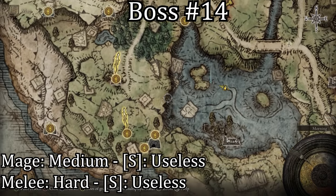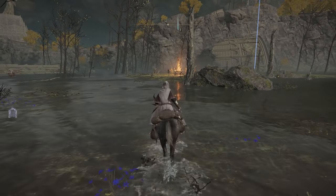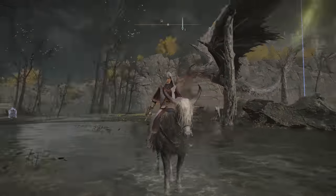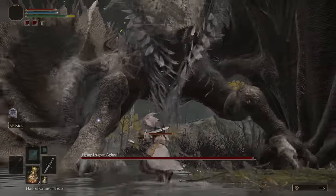The fourteenth boss is located northeast from the First Steps Grace where the clan is having a cookout. For melee users you'll want to stay by his feet, but watch out for when he stomps. The dragon also takes a lot more damage if you attack his head, but that may be very hard to do. Summons are also very useless for this fight because he one-shots most of them.